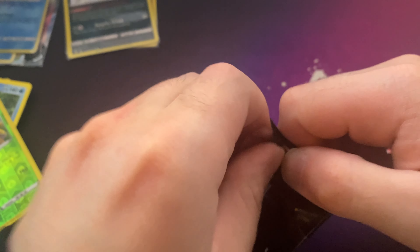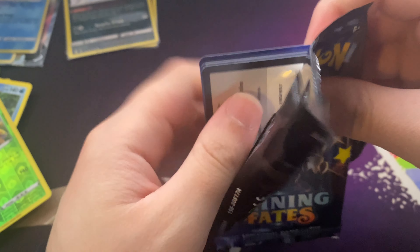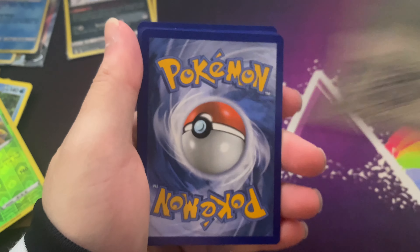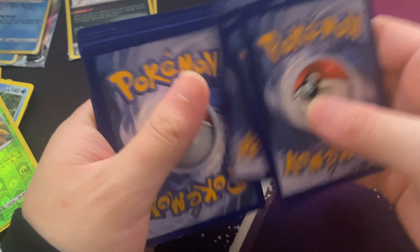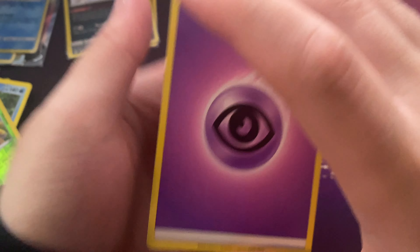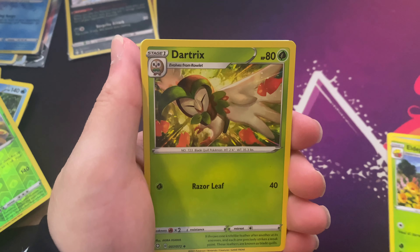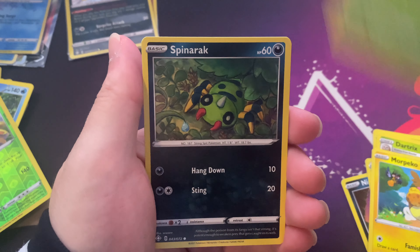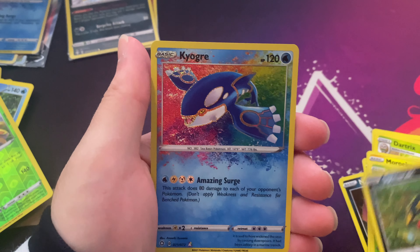This is the last pack. Star Trek, Snicket, Eevee, Morpiko, Rowlet, Spinarak. Kyogre again — what is this?!